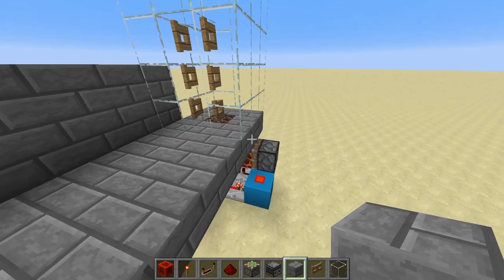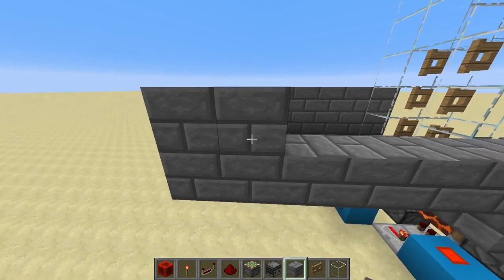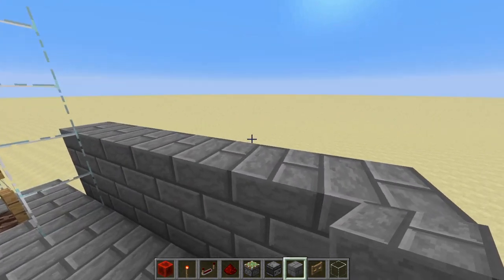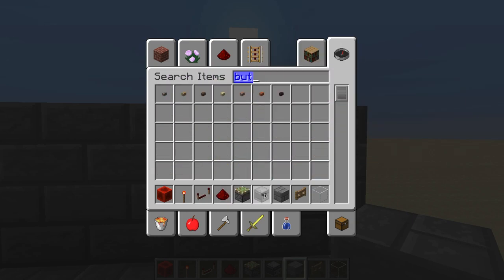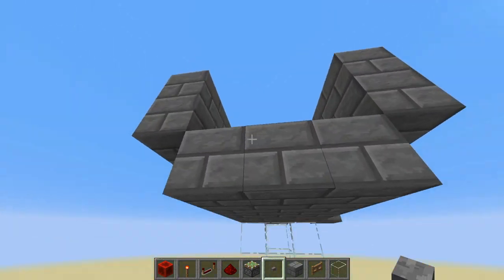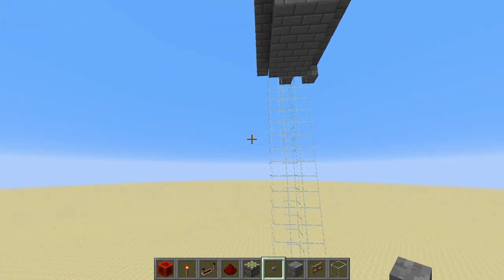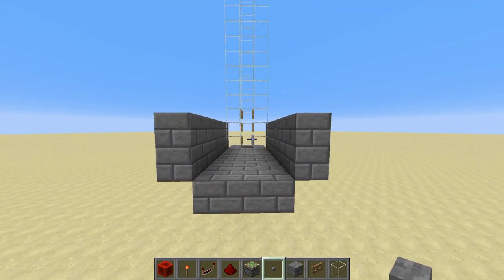I also will put the download in the description when I'm finished, so you guys can go ahead and download this and check it out — kind of see what I did to build this thing. Now that we have that all finished, I'm going to go ahead and place a button on both sides. We'll put one at the bottom there, and then at the top we're going to put it on the other side, right there.